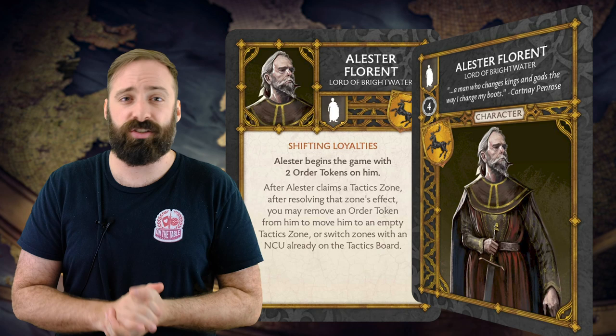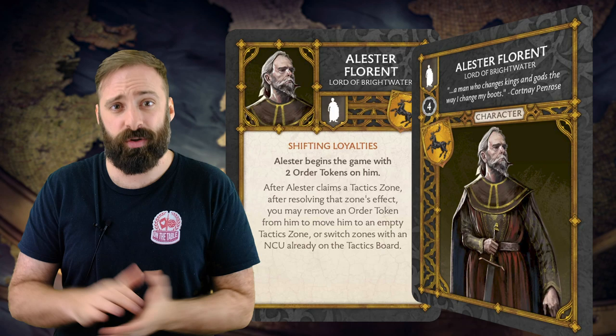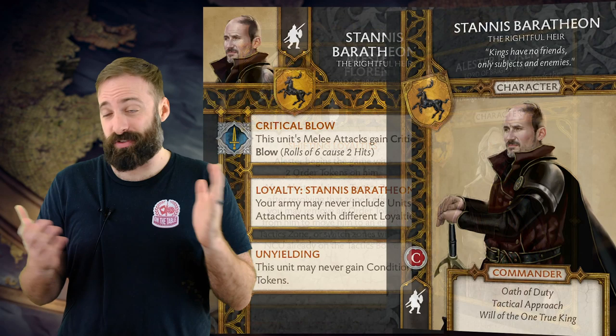It also means you cannot be shut out and blocked from using your tactics abilities. So if someone is claiming zones to prevent you from playing your tactics cards or pulling off certain combos, you can use Alistair Florence's order to replace that zone and get yourself back in the game.